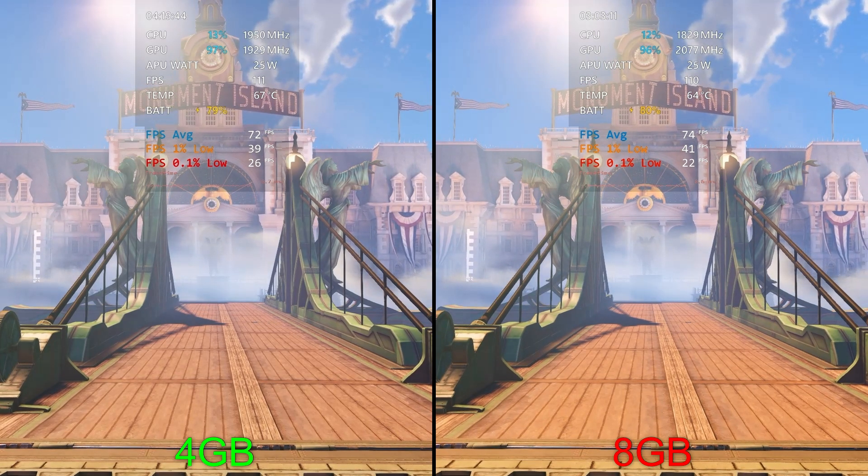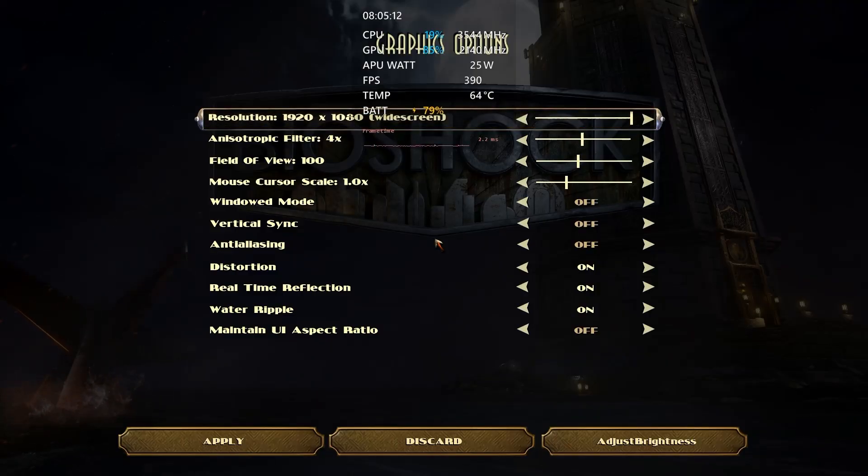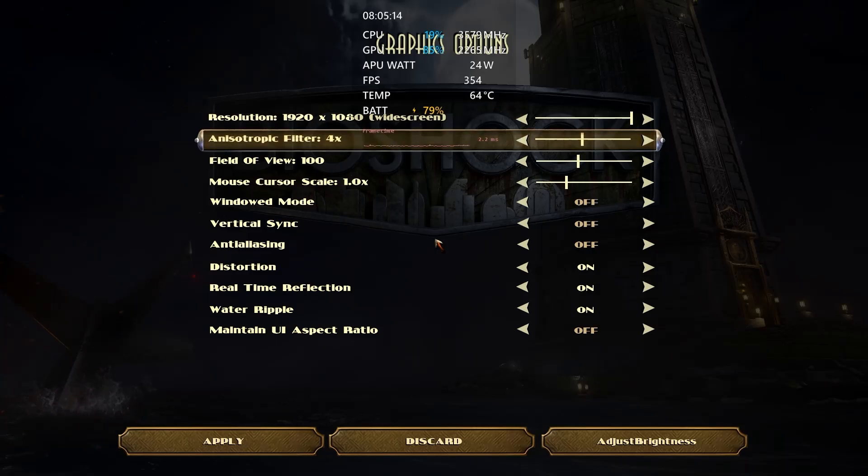Wrapping up the Bioshock Infinite benchmark: we got 74 for the average on the right with 41 for the 1% lows and 22 for the 0.1% lows with 8 gigs, and on the left with 4 gigs, 72, 39, and 26. So even on this one, slightly higher 0.1% lows — though like I said, they could be within margin of error.